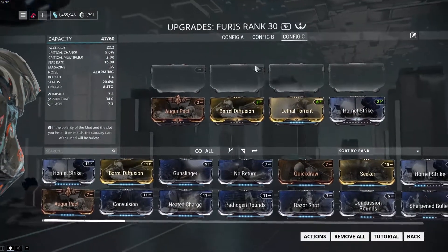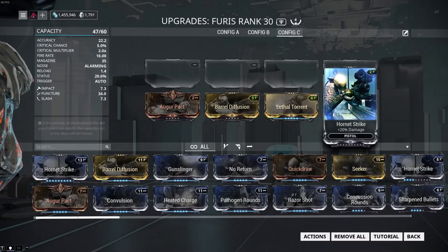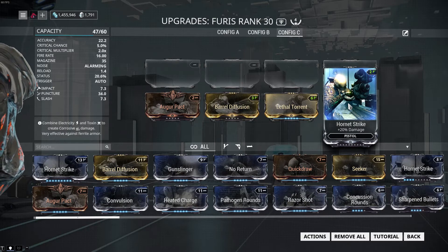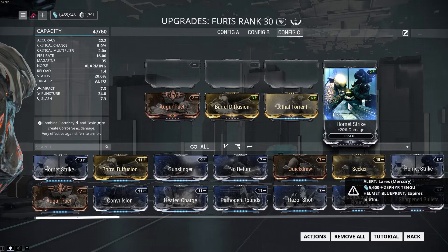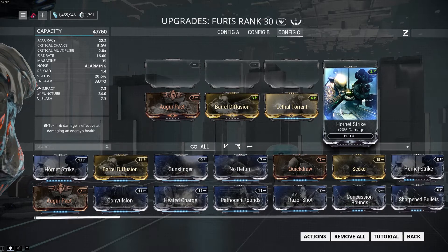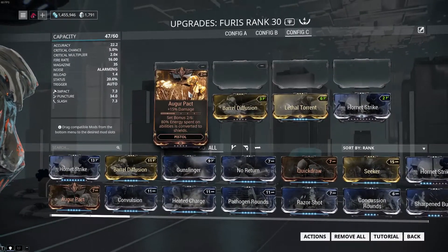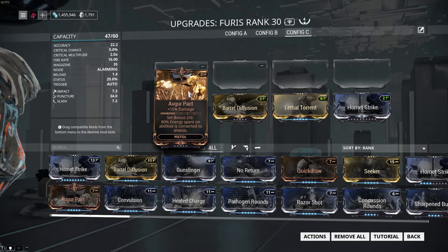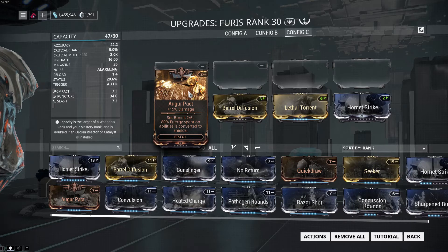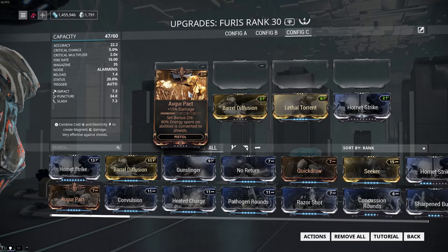The first one you're going to need to get on here is Hornet Strike, which is just your standard basic damage mod. It gives you 220% damage. Now the second one that you can get is Augur Pact, which gives you 15% damage, and that can be obtained on the Plains of Eidolon. If you go out there and do one or two of the easy — the beginning missions — you'll get this one. This is a great mod. It goes on almost all of my secondary builds.